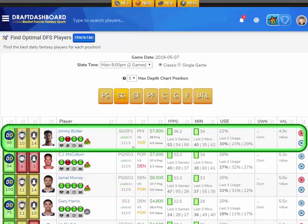At the shooting guard position, I like Jimmy Butler from the Philadelphia 76ers playing the Toronto Raptors. Jimmy Butler has scored 52, 54, and 56 fantasy points in the last three games of the playoffs, averaging 36.2 fantasy points per game on the season in an average of 34 minutes per game with a 22% usage rate. Jimmy Butler is $7,800 DraftKings salary, $2,000 more on FanDuel, so this is a DraftKings only play for me. Projected at 38 fantasy points tonight, that's just about 5 times value.